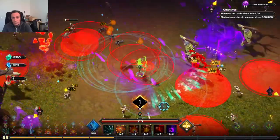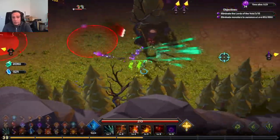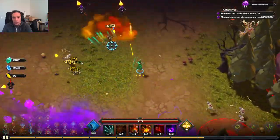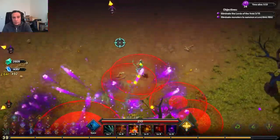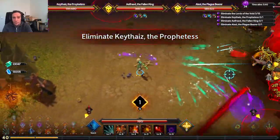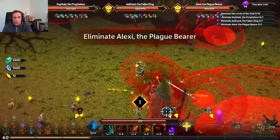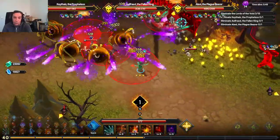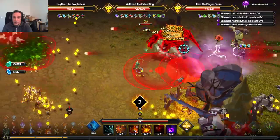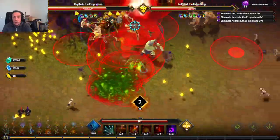Frailty is a key stat to melt down large amounts of HP. When you only get a 10% chance of Frailty on offer, that gives you an impression of how strong it is. It stupidly multiplies everything, especially with a sick interaction with extra bullets - the more bullets you have, the more procs of Frailty, the more personal damage increase you get. It's a self-propelling death machine.